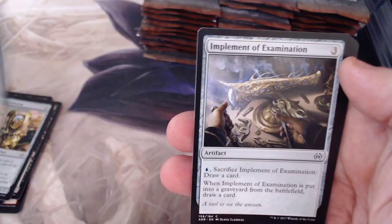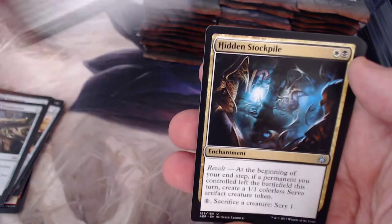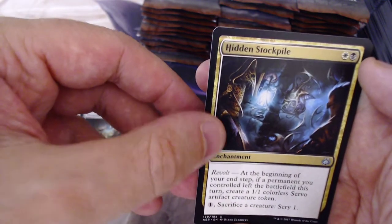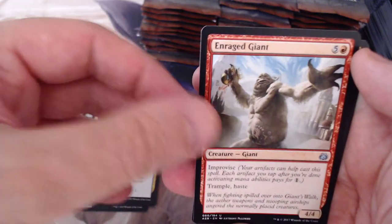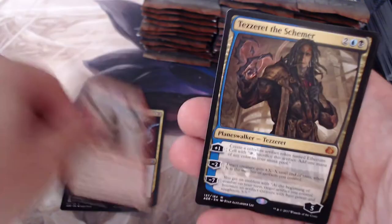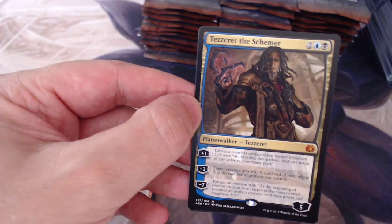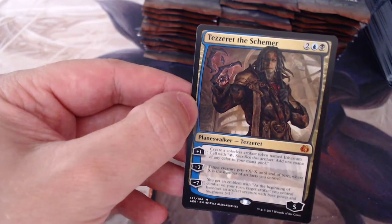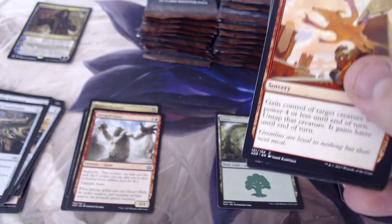I don't do them in Booster Draft, but Treasure Keeper. Hidden Stockpile — that's kind of cool, creating Servo Tokens. Enraged Giant. And then we got Tezzeret the Schemer! Beautiful. I love Tezzeret. I think he's one of my favorite Planeswalkers. Black and blue. I've always had a thing for artifacts, and I think that's why I've been cracking packs of Aether Revolt.